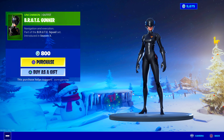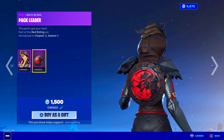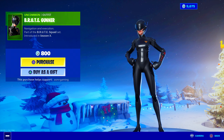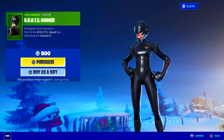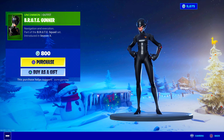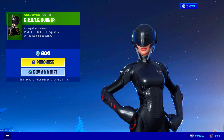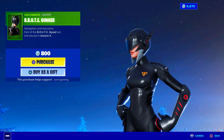Brute Gunner is back — yes! This is an awesome skin. Remember when I mentioned using the Pack Leader shield back bling with an uncommon skin? Imagine the red and black on the Brute Gunner — that looks really cool. 'Navigation and execution,' part of the Brute Squad set, 800 V-Bucks. Definitely worth it. Very, very cool design for an uncommon skin — does this look like an uncommon skin? No, it doesn't. It looks pretty special and unique. Love the helmet with the visor — kind of futuristic. The red and black go well together.